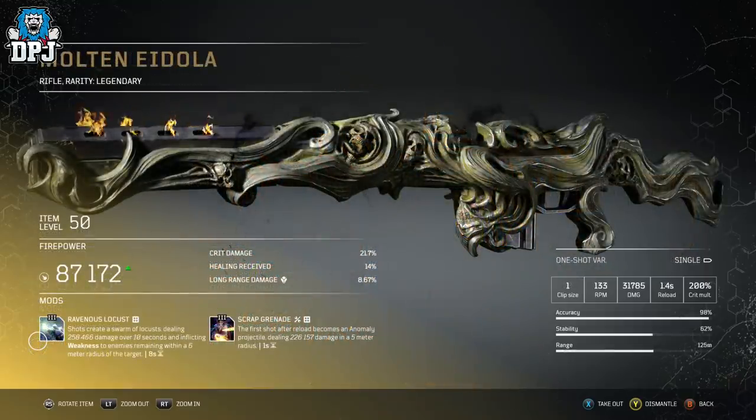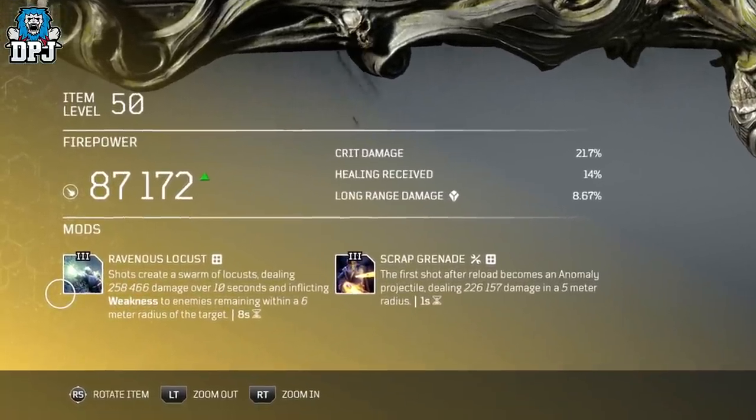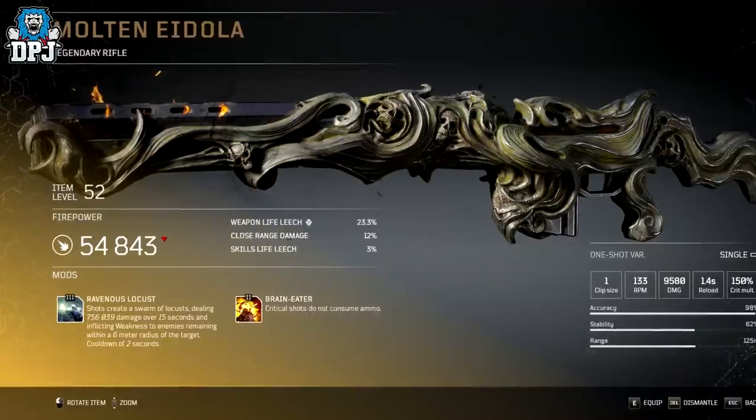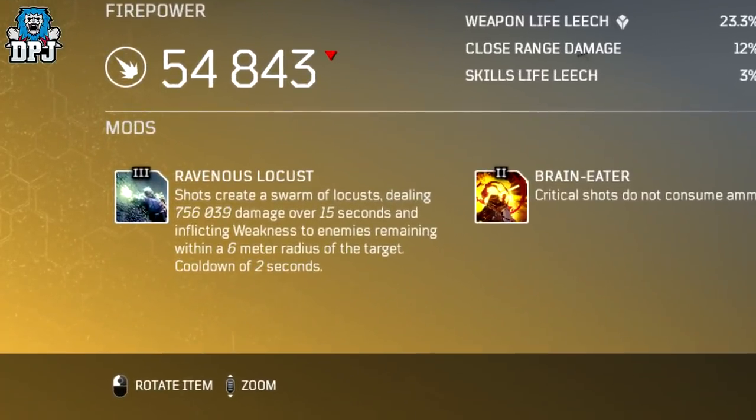Next up, the Multinidola. This one seems to have received a gigantic nerf — and to be honest, rightly so, as what this originally was going to be was madness. In-game now at level 50, shots create a swarm of locusts dealing 258k damage over 10 seconds, inflicting weakness to enemies remaining within a 6m radius with an 8 second cooldown. Previously, even at level 52, shots created a swarm of locusts dealing a massive 756k damage over 15 seconds — 5 seconds more — and it used to only have a 2 second cooldown. This weapon would have been OP if left like that, no doubt about it.